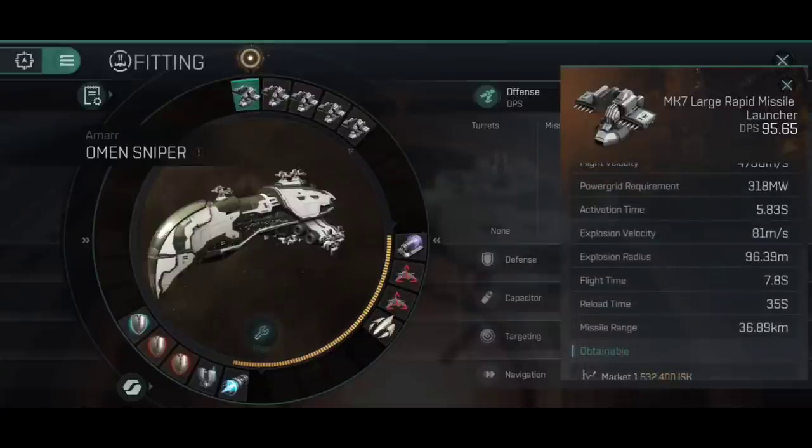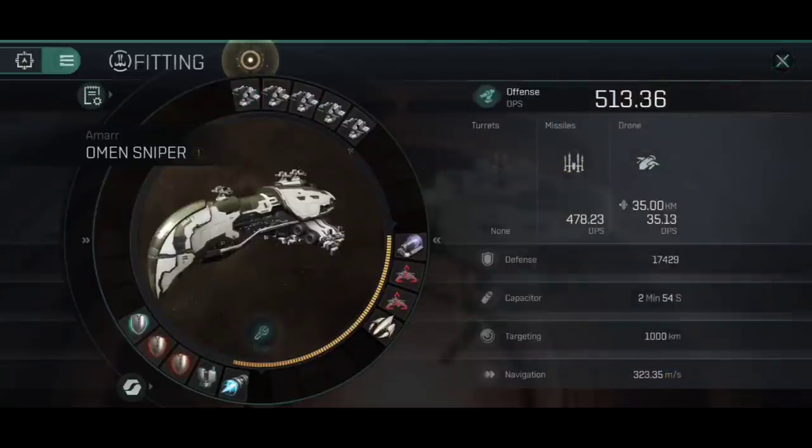We've also got a pretty good range out of these at 36.89 kilometers. Of course I am on Fulmination right now, which means I've got max skills in every single skill in the game, so you do have to take this with a pinch of salt. You're probably going to get slightly lower DPS unless you're fully trained into large missiles, and you might not have quite the same range — but it is still a long-range weapon doing a good amount of damage without any ship bonuses relevant to it whatsoever.